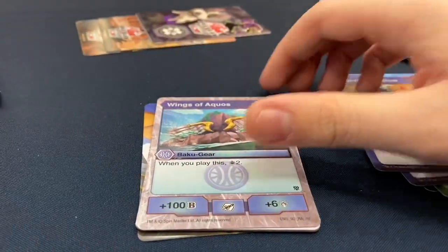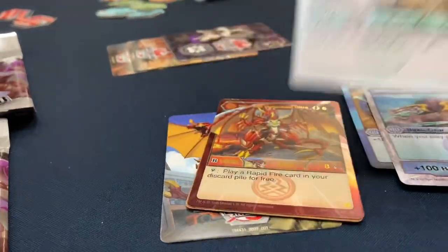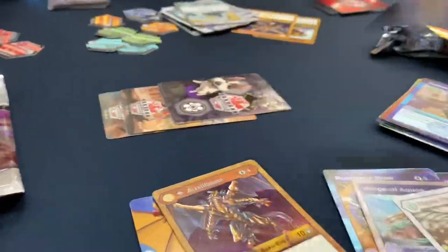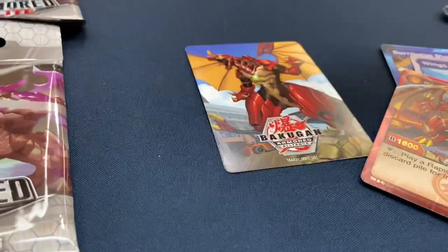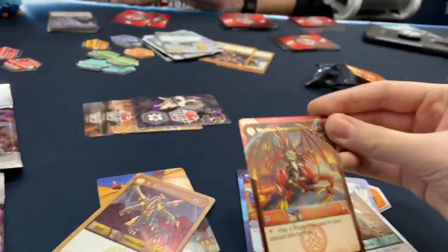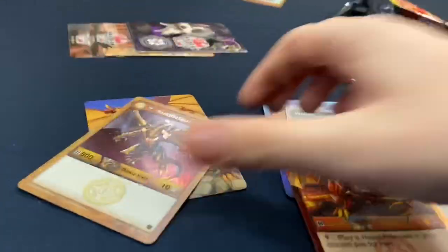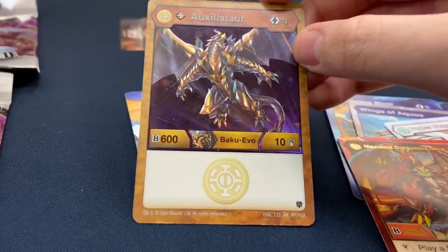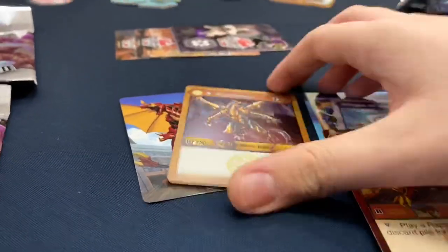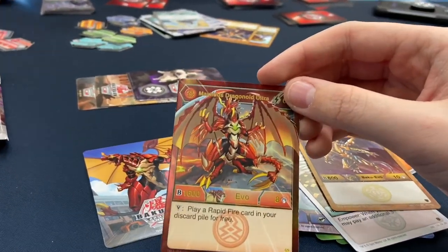Burrowing Blow, Wings of Aquos. Oh — Hyper Pegatrix, look what I got! Maximus Dragonoid Ultra! And I got Diamond Auxiliator — Maximus Dragonoid Ultra, is that a Baku Elite? Yes! That is insane. And then Diamond Auxiliator — 610 for four, that's so powerful. Oh my gosh, that's crazy.